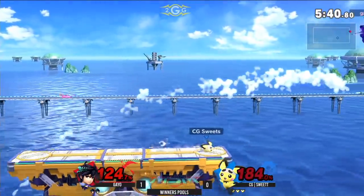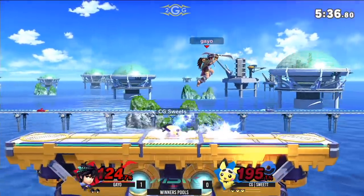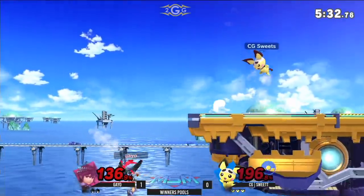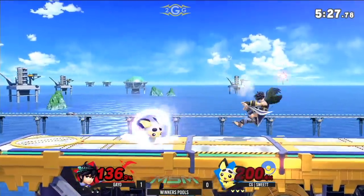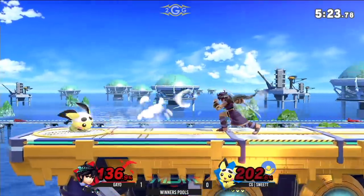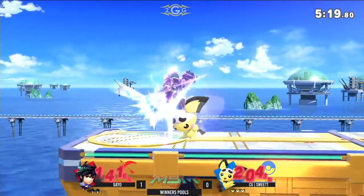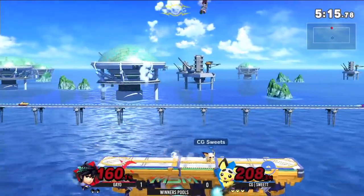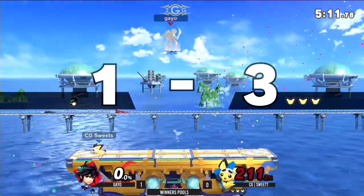Earlier I wanted to say — Gaeo did his Electroshock, the Side B, and it looked like Pichu actually negated that move altogether with his F-Tilt. Pichu's F-Tilt beat Electroshock, and I was like, wait, how did that beat Electroshock? It didn't make any sense. I saw it and it literally made no sense — why did that work? Please, chat, tell me.